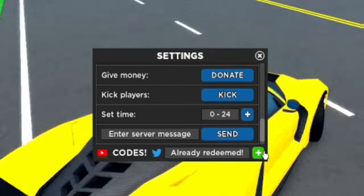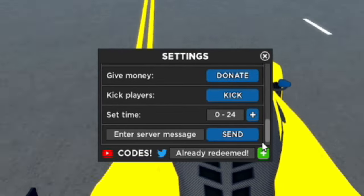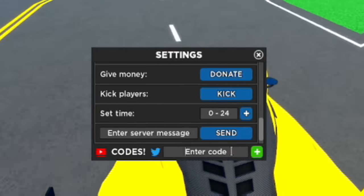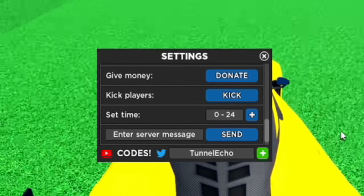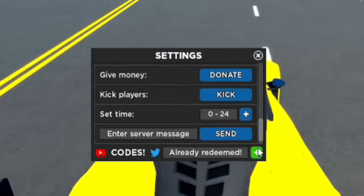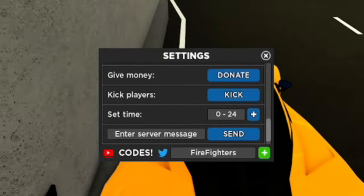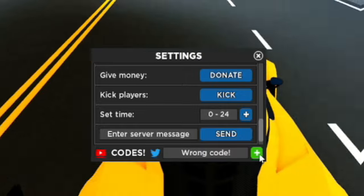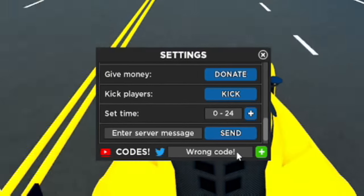Let's get the car back on the path and redeem more codes. Next we have 'tunnelechO' - T-U-N-N-E-L-E-C-H-O - already redeemed, which is nice. After that, the code 'firefighters' - F-I-R-E-F-I-G-H-T-E-R-S - unfortunately that one's not working.